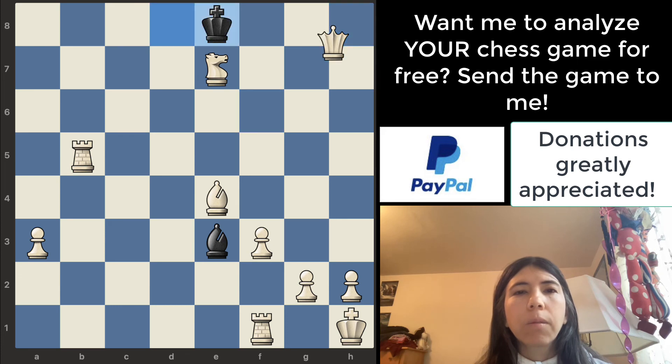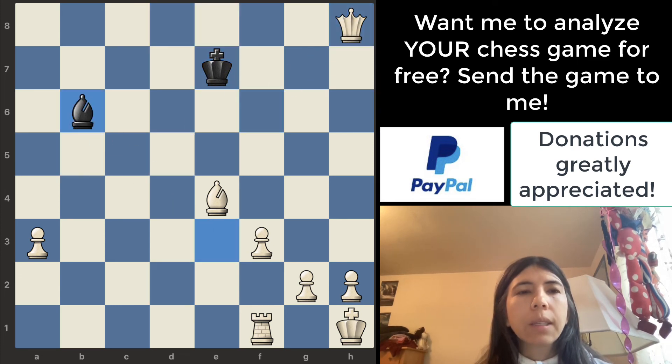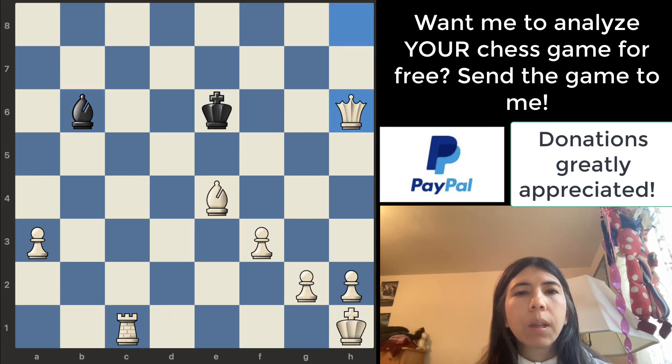But let's go back to what actually happened in the game. Rook goes there — not safe because the bishop just took it. Rook goes there. Queen goes there — this is a skewer. The bishop and king are on the same line. King goes there and then queen takes the bishop. So that's a good move — that was very good for white.